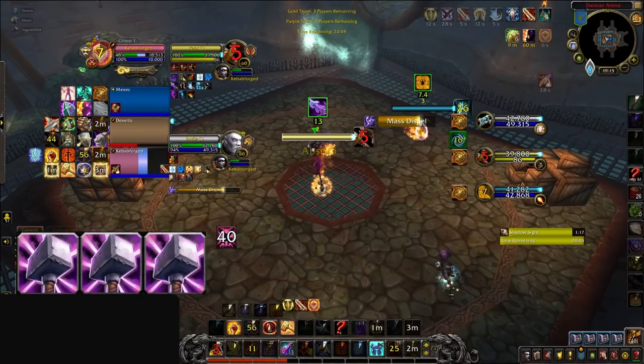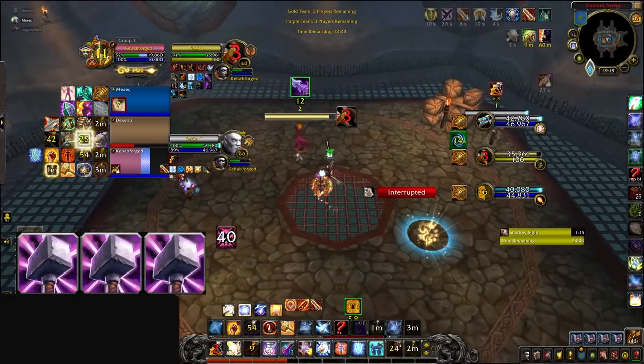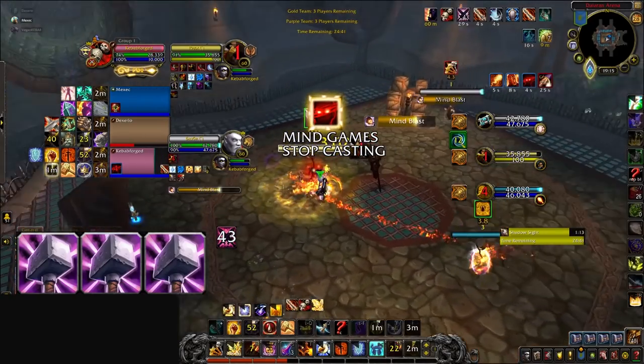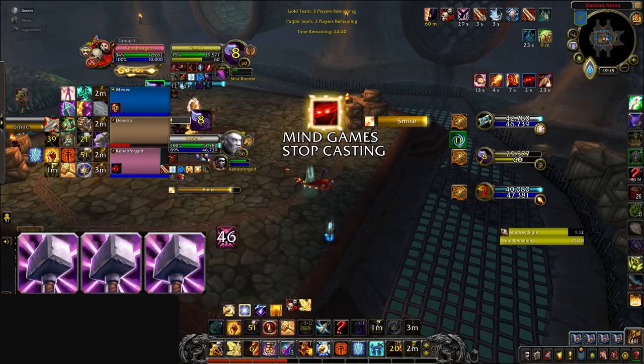Positioning? He ran straight into the open. Defensive cooldowns? He overlapped Trinket, Shield of Vengeance, and Divine Shield. Crowd control? He wasted his stun on the Rogue that got dispelled. Sadly, we also see the Ret's teammates not doing him any favors: the Resto Shaman trinkets the Blind while already on Polymorph DR — meaning no follow-up CC was available — and the Warrior also trinketed to help save our Ret when he used Divine Shield. At this point the game is essentially lost, as the Ret Warrior Shaman has exhausted all PvP trinkets plus Divine Shield, which simply cannot be allowed to happen.